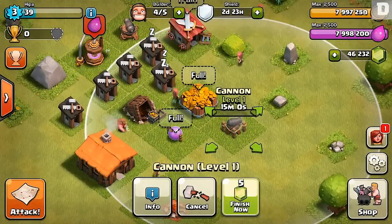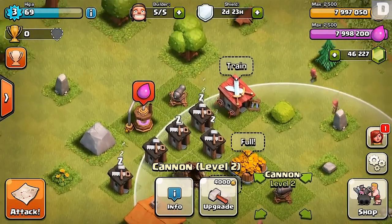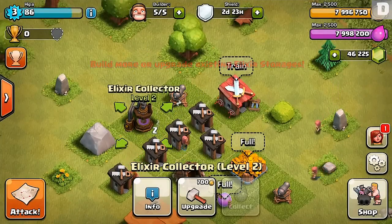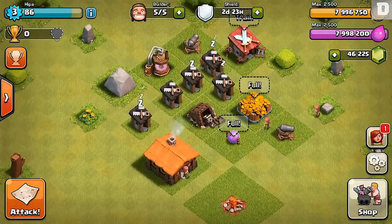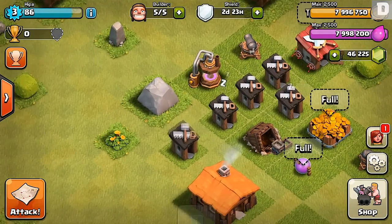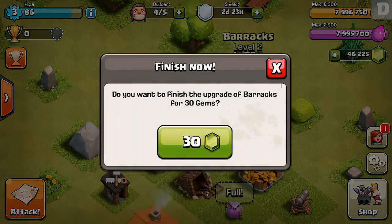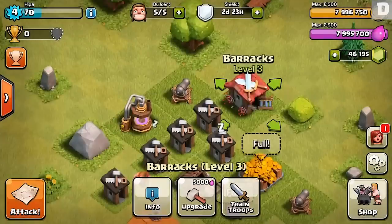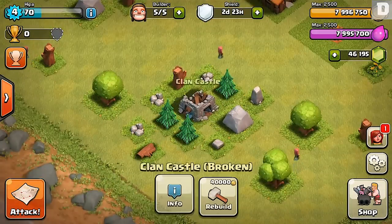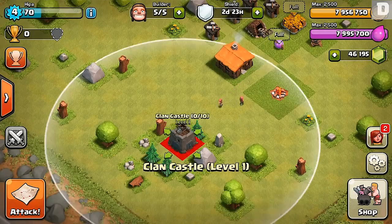I'm going to do town hall one, two, and three for this video. If you need some help making a base layout, I'm going to show you how I would do it — all from scratch. The game has changed a bit and the heroes don't really work the same way, you can't lure them out anymore. So when you unlock heroes for your town hall it's going to be a lot different how you set up your base. And of course your clan castle is also important.